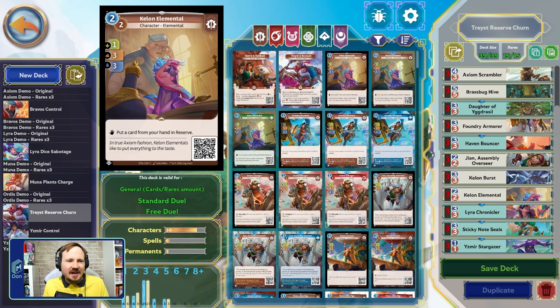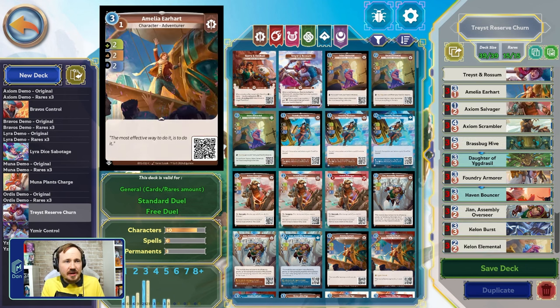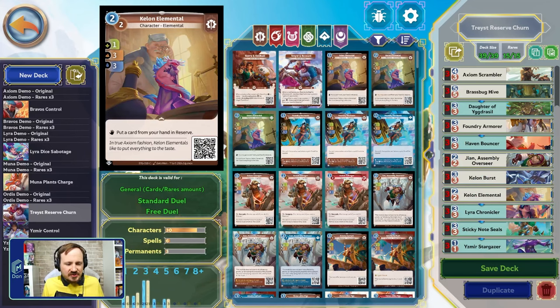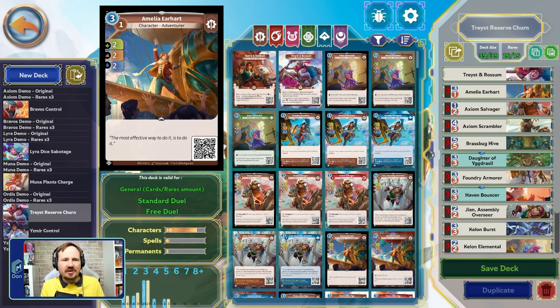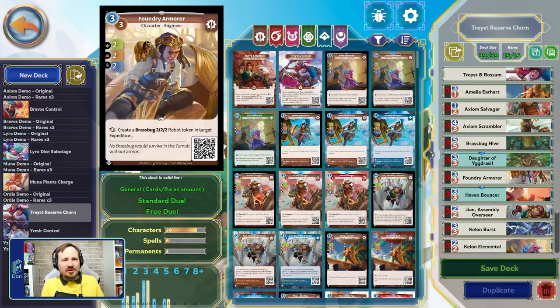Keylon Elemental is probably the card that has overperformed for me the most. When playing from reserve, it doesn't have the drawback of having to put a card from your hand into reserve. But what I found is that when I play this, I want to put a card from my hand in reserve every single time. A wonderful turn one play — turn one Keylon Elemental dropping something like an Izmir Stargazer into reserve lets you immediately play that Stargazer out. Keylon Elemental gives us extra ability to put cards like Daughter, Haven Bouncer, Amelia Earhart, and Foundry Armor into reserve for max value. That's the idea of the deck.